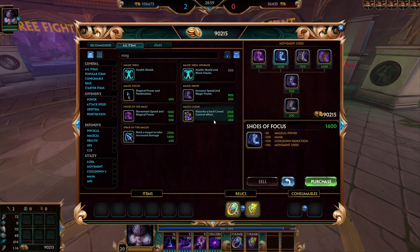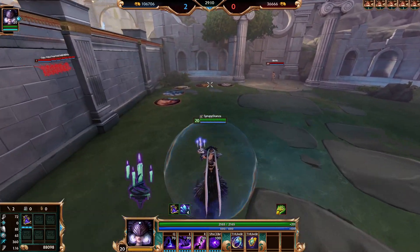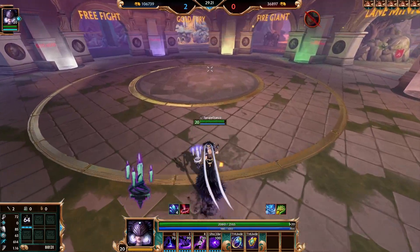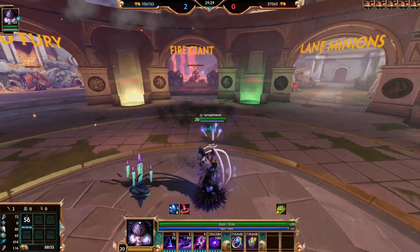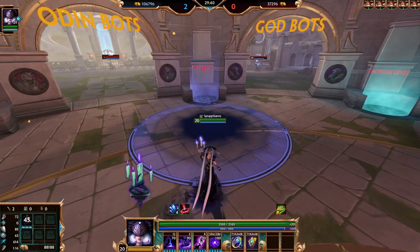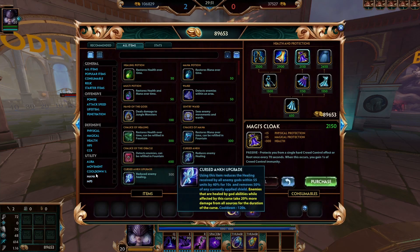One thing worth knowing: Magi's Cloak. When you get hard CC'd while wearing it, it glows and activates to remove the CC. Nox's two is classified as hard CC because it's a silence. So if an enemy has Magi's Cloak, just pop your two near them and it instantly procs and removes the cloak — without you needing to deal damage. This makes Magi's Cloak not very effective against Nox.